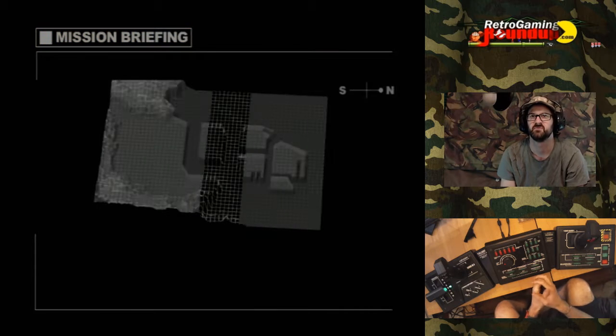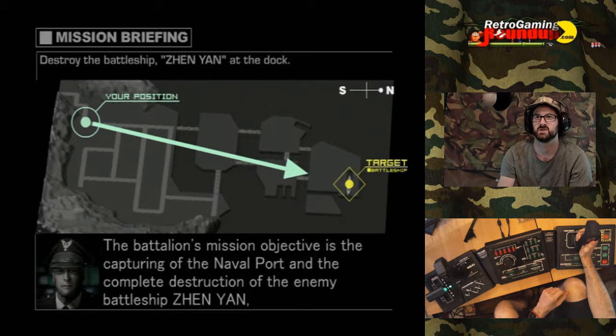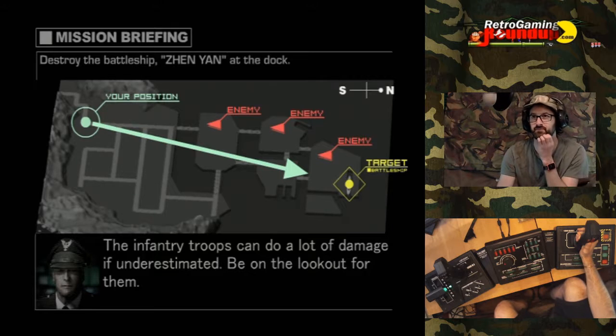Let's go on the full mission briefing and get an idea of what we're looking at. Today our division will commence our full-scale attack on our last strategic target, the naval port. The battalion's mission objective is the capturing of the naval port and the complete destruction of the enemy battleship Xen Yan, which is now supposedly being repaired at the dock due to the previous battle with our 8th Mobile Fleets. Hyantar Garrison Troop VTs and Anti-VT Infantry armed with RPGs are reported to occupy the naval port area. I'm guessing they're going to be buggers because they're going to do quite a bit of damage and be awkward to shoot.